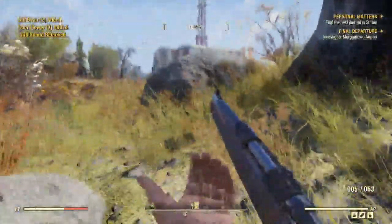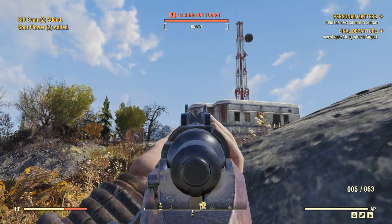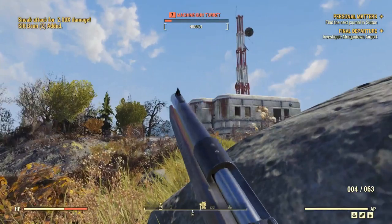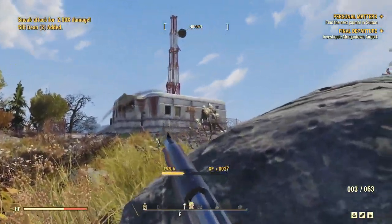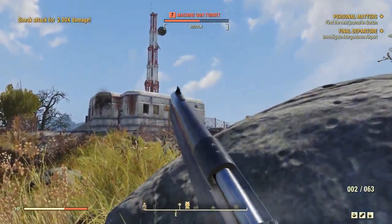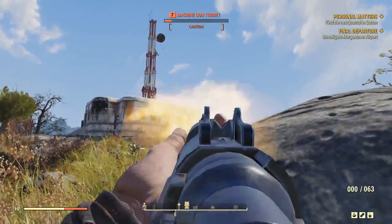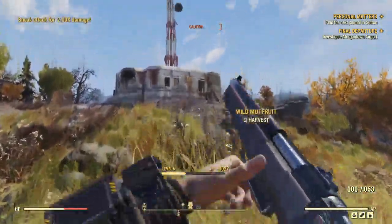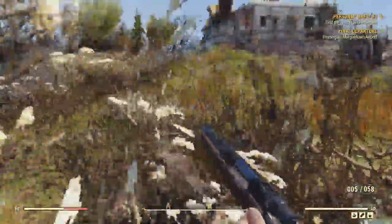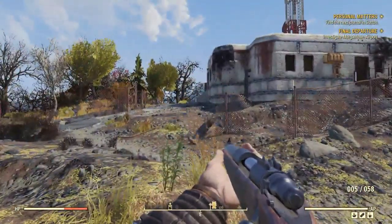There's a machine gun turret — let's go ahead and take those out. I'm too far away; let me move up closer, just enough so we can shoot them but not so close they can shoot us.